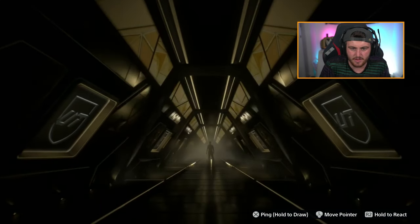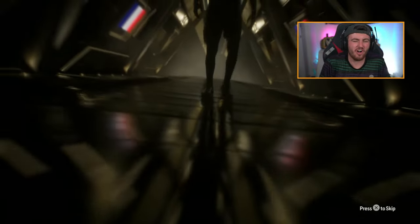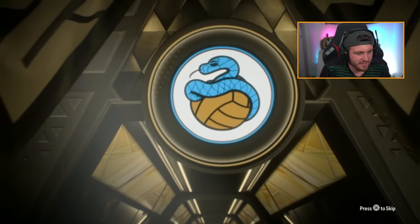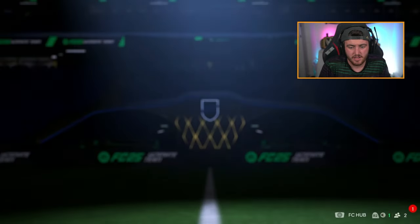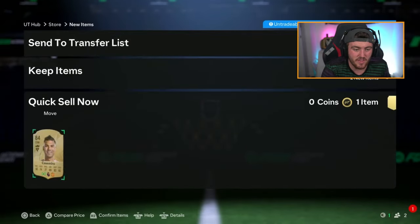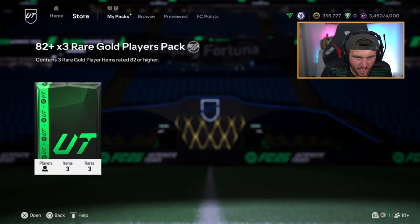Zalim's pack next — no walkout. Center back, French — this could be good. Pavard — oh, I was hoping for Koundé really. But Pavard might fit in the new evo, I'm not sure. Casemiro there as well. If Pavard fits the evo that could make a very nice CB.